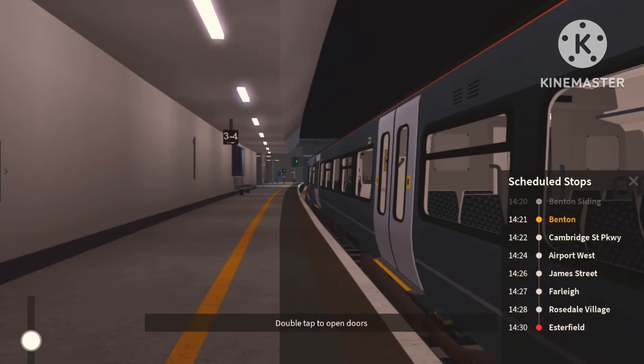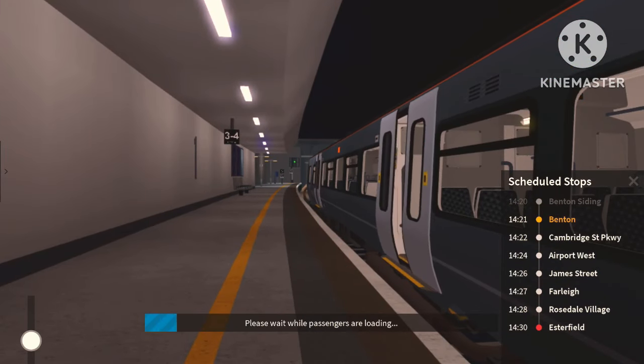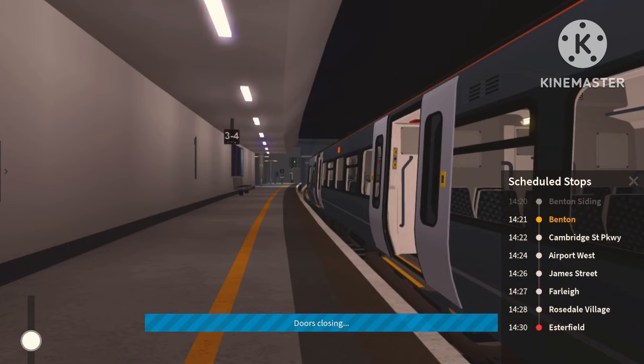Let's see the new door animation to kick things off, see if it's any different. That's newer — I haven't seen that door animation on any other train before. It's actually quite good and looks almost realistic. I think the 165 and 166 in real life have the same door opening and closing animation. Let's close it and see what we get.